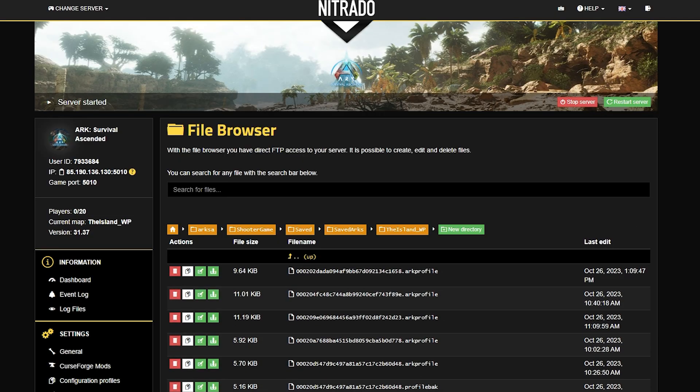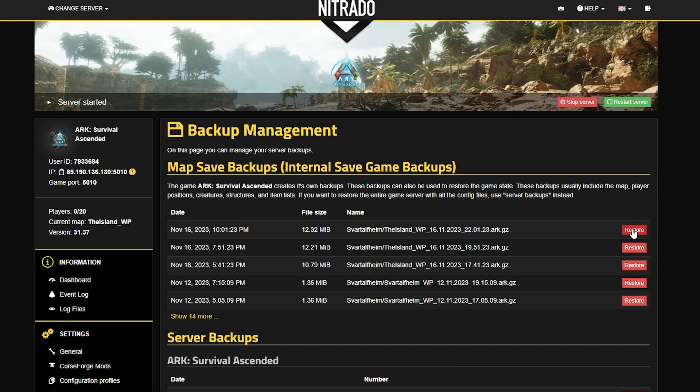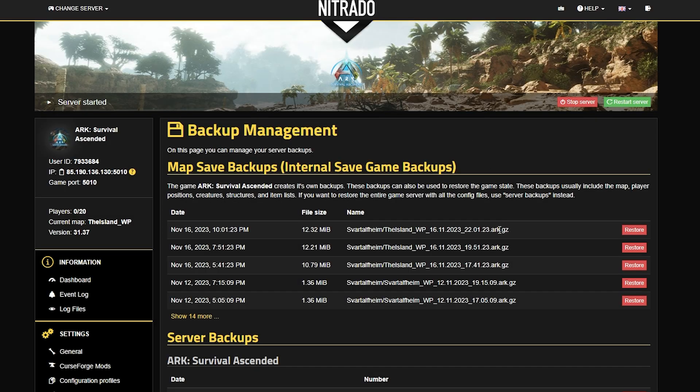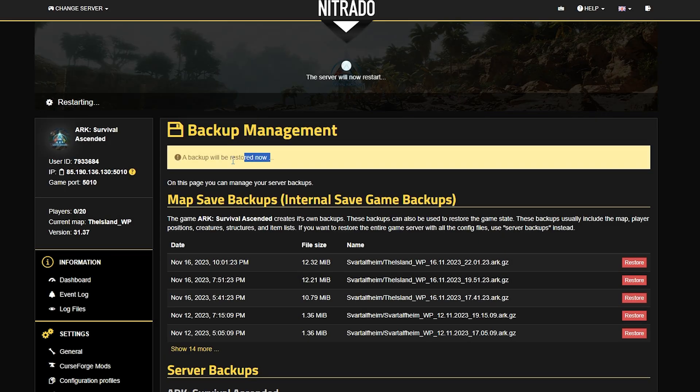These can come in handy when you are directly comparing previous save files to other ones. Now, all you have to do to restore a backup is head back to the backup management area, hit restore on the right hand side, and hit restart now in order to start the restart process. A popup will appear that says a backup will be restored now, and as soon as you see that, that means you're good.